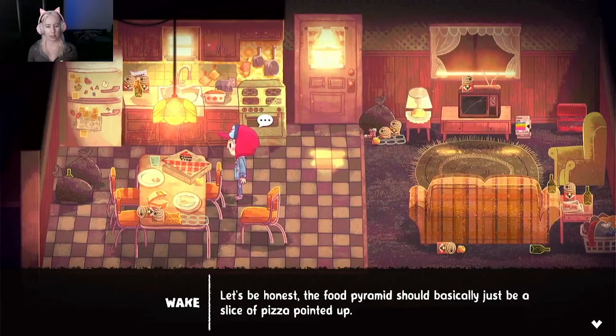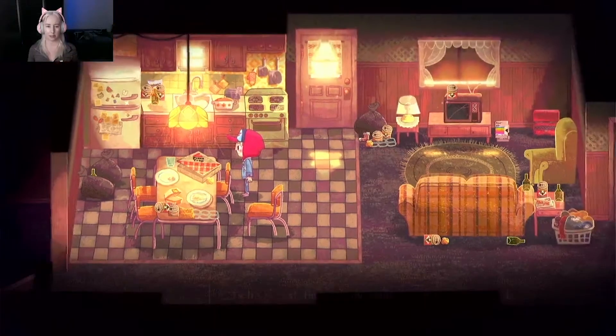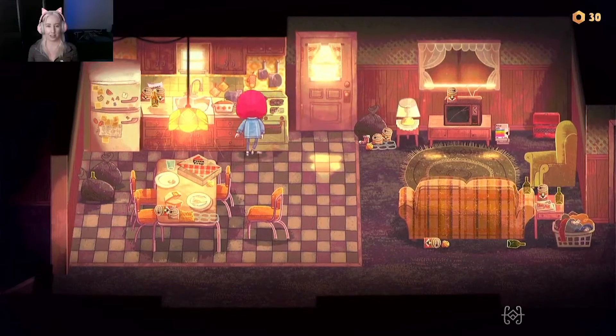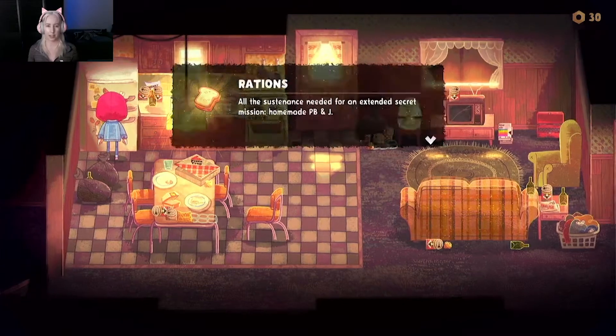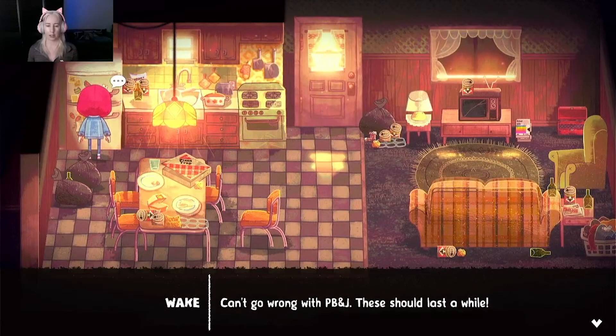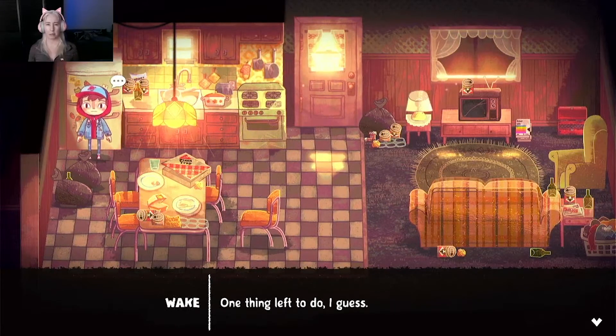Pizza? Let's be honest - the food pyramid should basically just be a slice of pizza pointed up. Rations - peanut butter and jelly sandwiches. I can't go wrong with PB&J. These should last a while. I've never eaten PB&J - we don't really have it in Australia. It's not something... maybe they do, it's just not very common. One thing left to do, I guess.